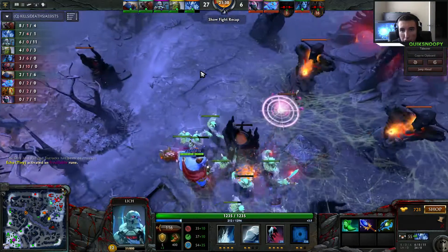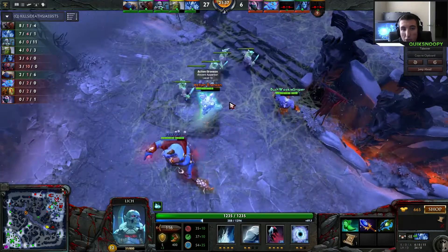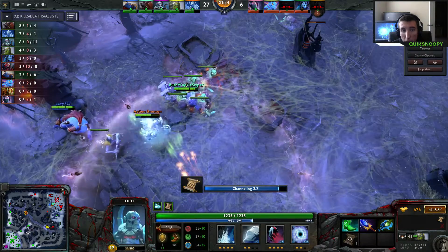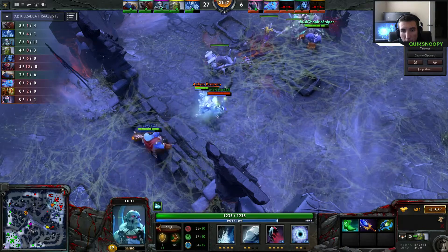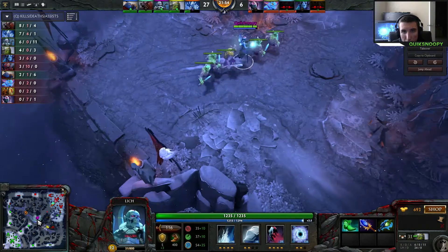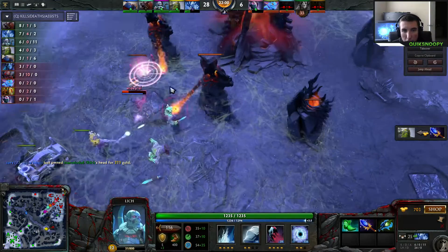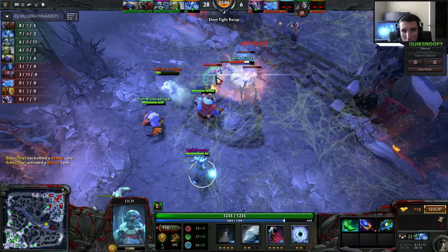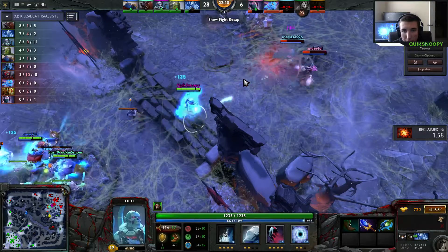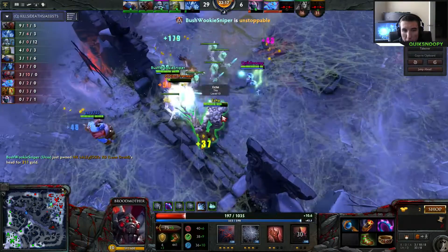We're in their base and we're going to camp here for a while because we need to destroy these towers. We're trying to finish the quest and at this point I have not finished it yet. I'm currently trying to block this creep wave, waiting for teammates so we can all push. Then Broodmother ends up dying again. I've had a couple of clutch plays but I'm making some bad predictions here.